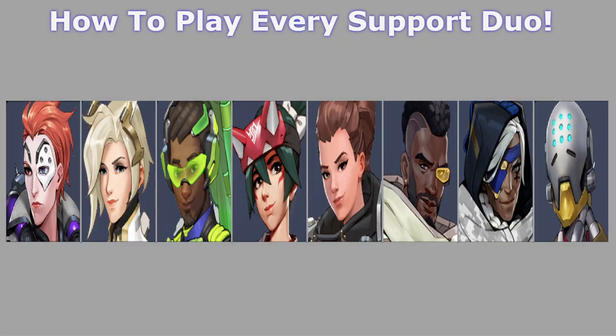With Overwatch 2 transitioning to 5v5, the support role has changed quite a bit. Flankers are much more prevalent, and the high burst damage and overall strength of dive comps can be quite easy to get overwhelmed by. It can be hard to tell when you should play each support character, as they often have quite different synergies, so I've taken the time to work on a set of tips and tricks for when to play each and every support duo.